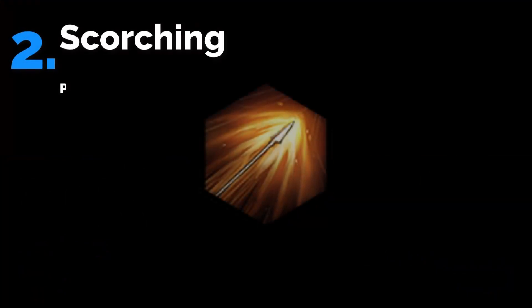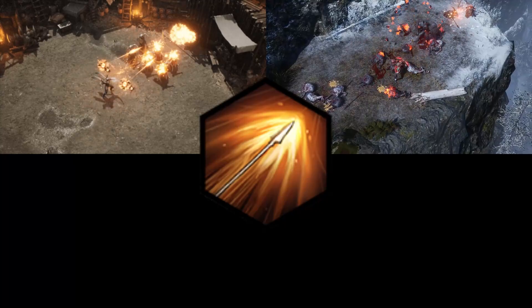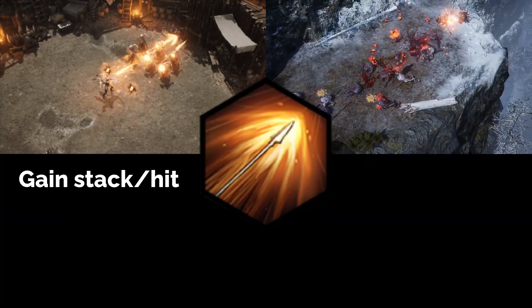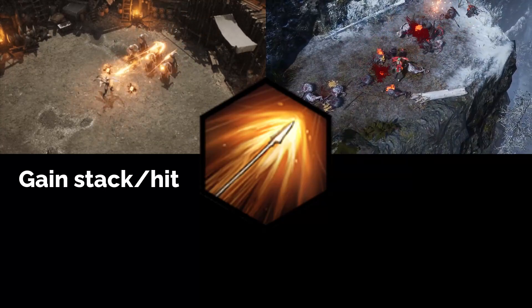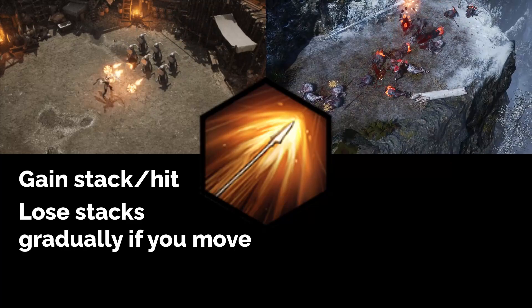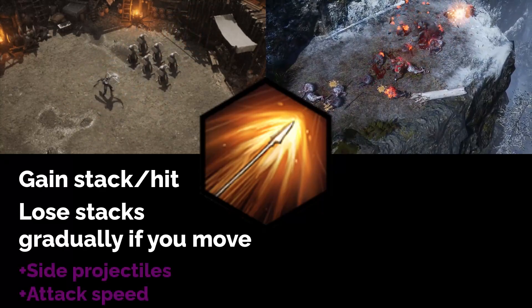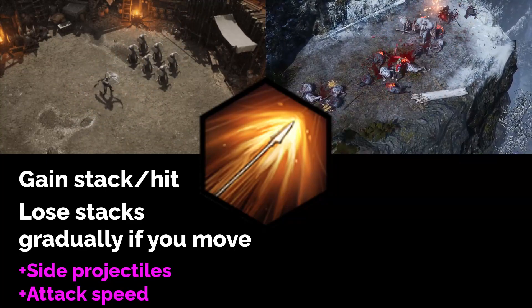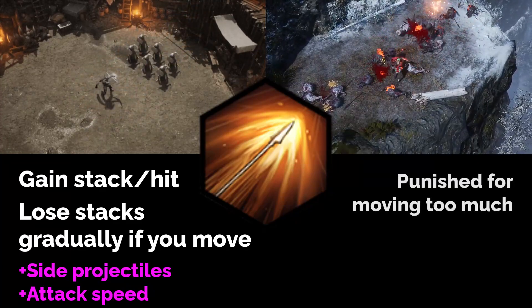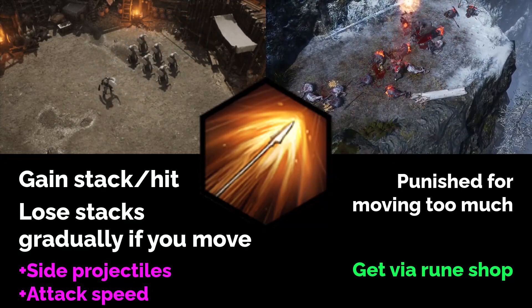The second positional rune is Scorching Arrow. You shoot a burning arrow in a line, dealing damage to enemies in the path. You gain a stack on each hit — I don't know if that's limited to one stack per attack, or if you hit multiple enemies you'll get multiple stacks. You will lose stacks at about 5 stacks per second when you're moving, so in other words, you want to be able to plant your feet with this one. It adds side projectiles and attack speed as you build up stacks. It looks like a kill-the-enemy-before-they-kill-me type of skill. You should be able to get this one from the rune shop on release, so very accessible — it may be worth picking up just to try it.